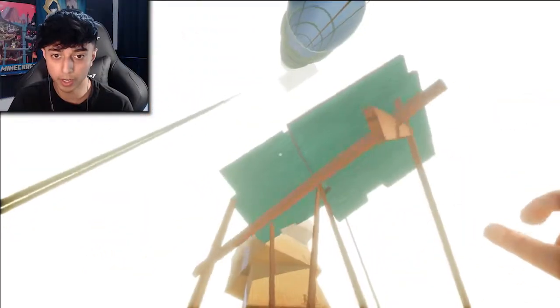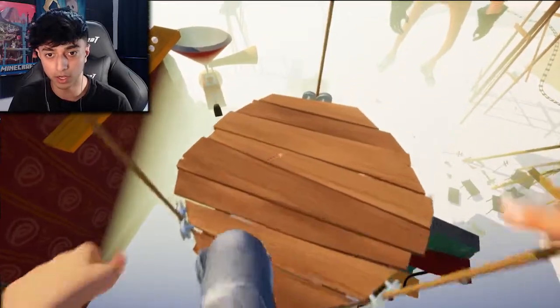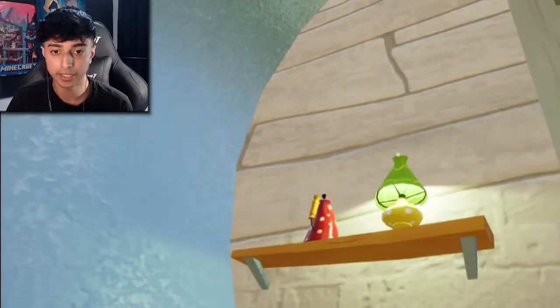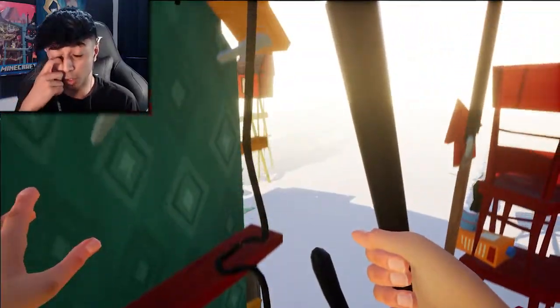Up we go, right up on this ledge — there we go, perfect. We need to flip this so it comes up. You had one job — come on — got it, let's go! Now we finally go onto this ledge, go straight up, and throw that through the window. That should release the umbrellas — there we go, grab one and go! Now we have the umbrella; this is the essential thing we need to get around.